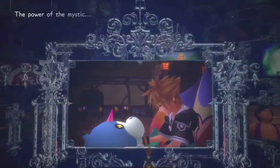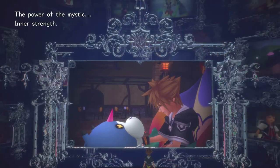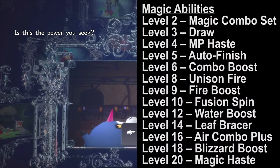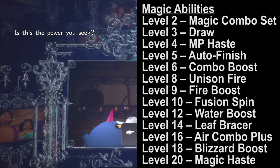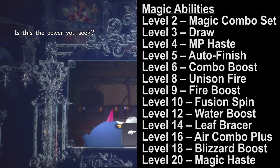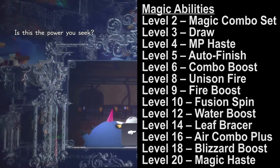For the final mirror, the power of the Mystic — inner strength — it will be all about your magic attacks. At level 2 you'll get Magic Combo Plus, level 10 gives Fusion Spin, and at level 20 you'll get Magic Haze.